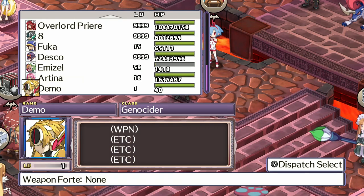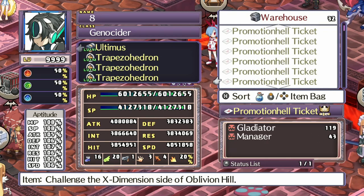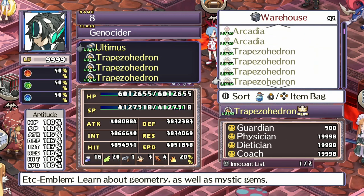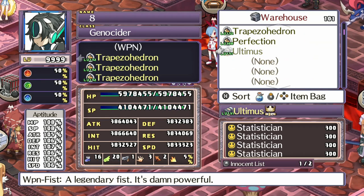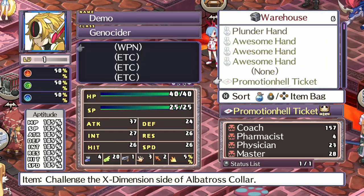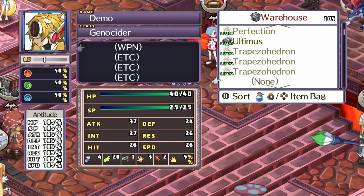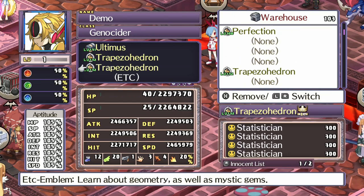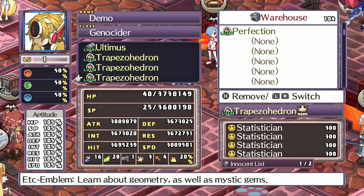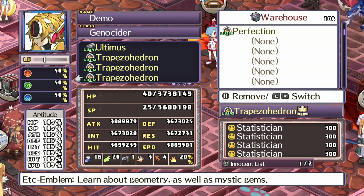Now I'm going to take those pieces of equipment I showed you earlier off of this character, move them to the warehouse, and then move them over to the new character we've made. There we go — now we've got our Statisticians on our character. As you can see, that significantly boosted our stats just because these are traps we have on here, so the stats are going to go way up and make it easier in the Land of Carnage.